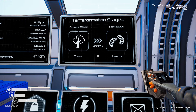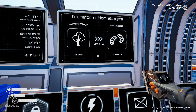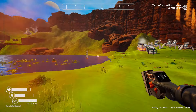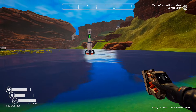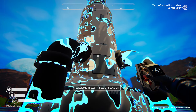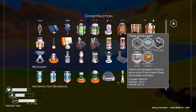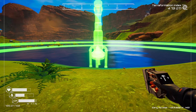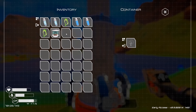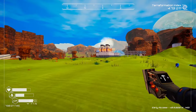Hello everybody and welcome back to Planet Crafter. I've been reading through some comments and people have been giving very helpful information. First off from Grandma Jean, who has really been helping out with a lot of videos — she informed me that this tree spreader right here needs to actually be going up on shore, because as she pointed out, trees can't grow in water. So I'm going to fix that right here, getting it as close as possible to the shoreline. Hopefully we get some trees growing pretty soon. Thank you Grandma Jean for that.